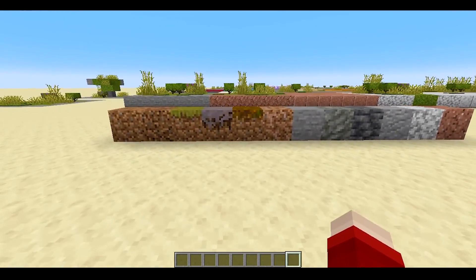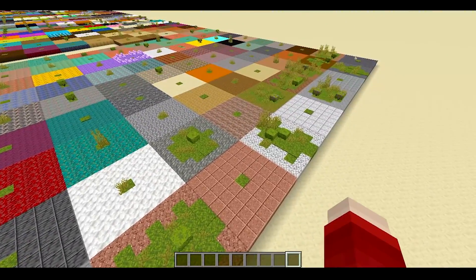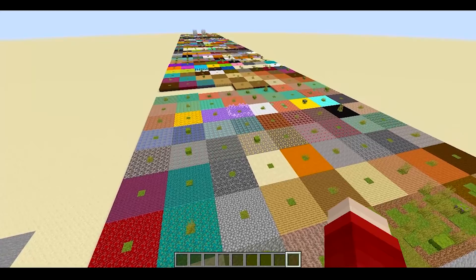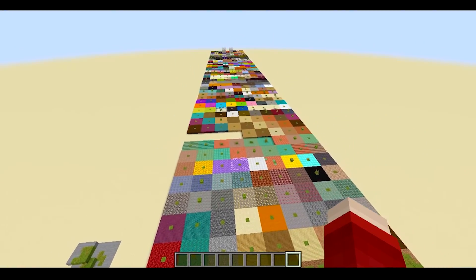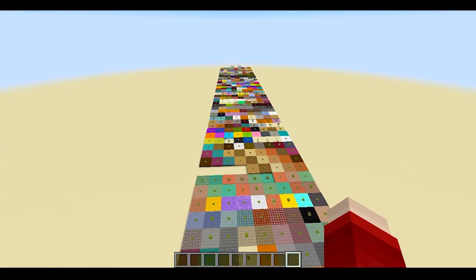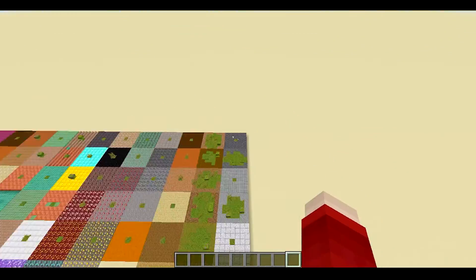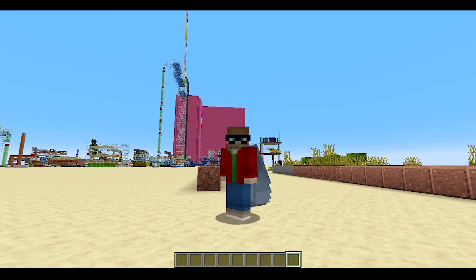Anything else is safe from being griefed there, including campfires and a bunch of other blocks like glass and all the terracotta. Anything you can dye a color, or is a slab or a stair or anything like that, is going to be safe from griefing.